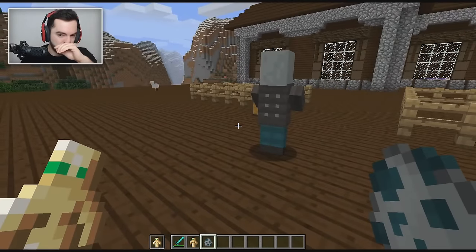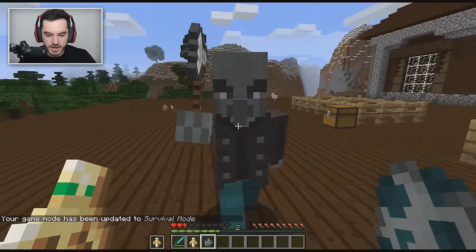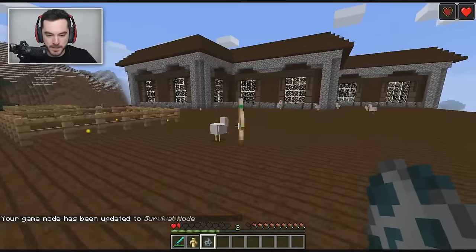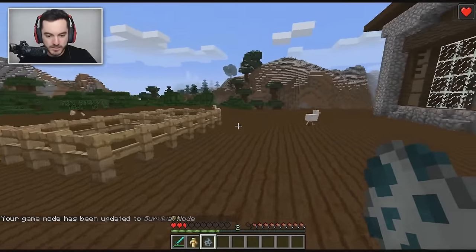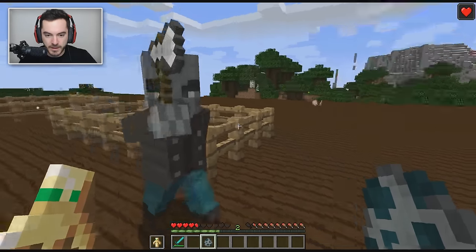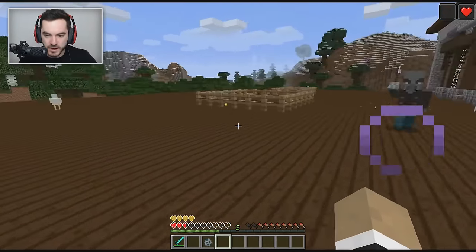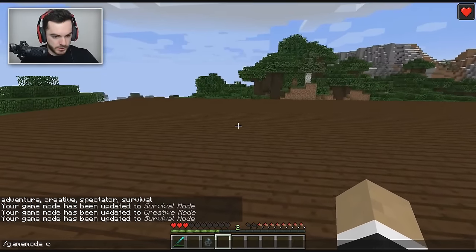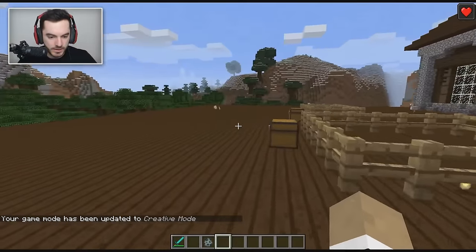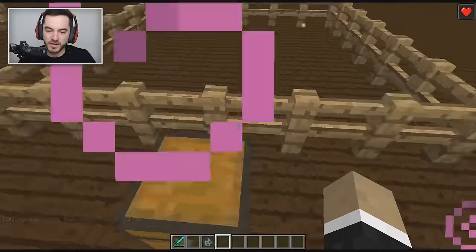I'll spawn a vindicator — go ahead and kill me, Johnny. He does a lot of damage with his axe, but I'm back because I had the totem in my hand. Let's do it again — now I'm back alive. It uses up the item when it resurrects you.